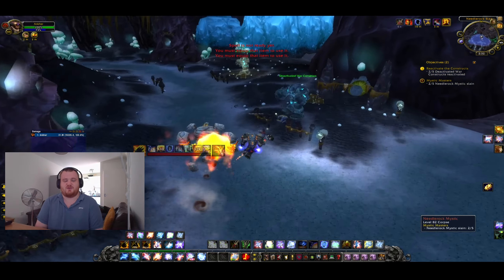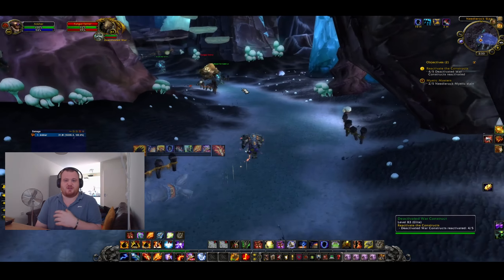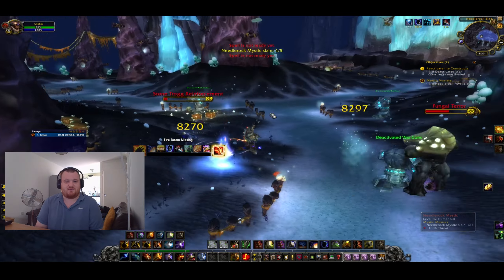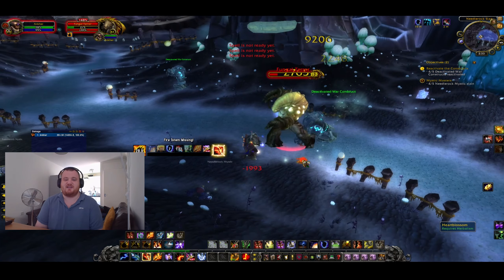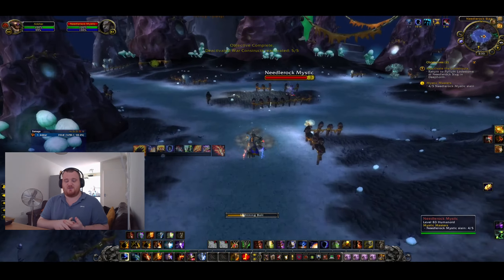Once back at the Temple of Earth, grab Deathwing's Fall and Blood of the Earth quests. Complete all of the quests at Deathwing's Fall — there should be about four or five — including Blood, Saving the Miners, and Get In the Orders, until it takes you to Silver Marsh.